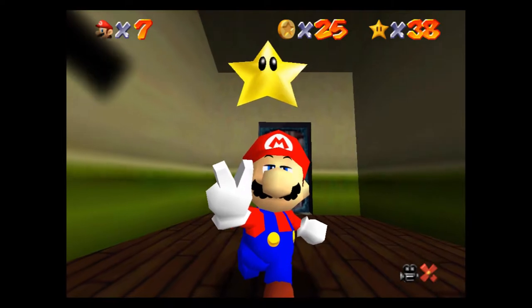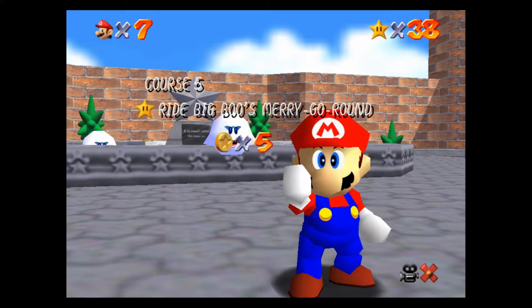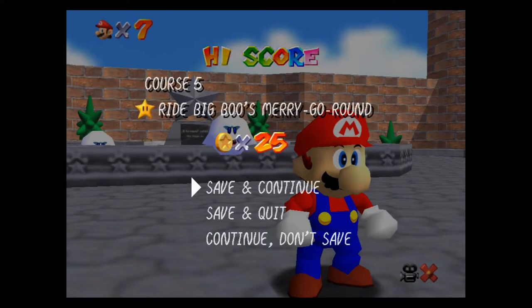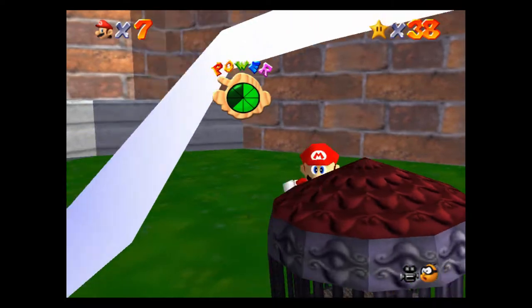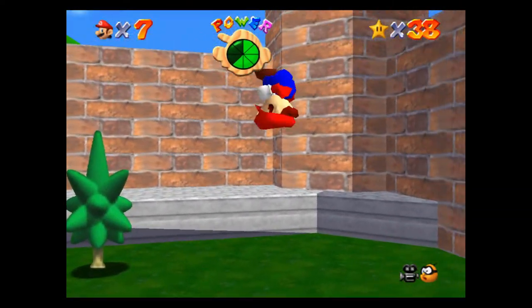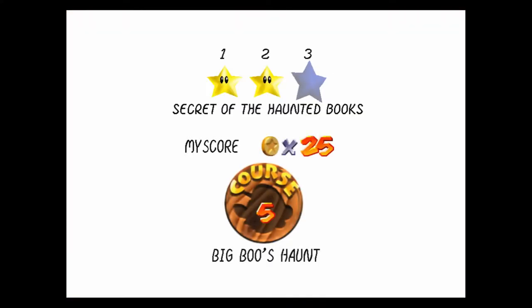All you've got to do is butt-stomp and you'll hit them, grab the coins, grab the star, and we are done. I think that was one of the faster stars too — Ride Big Boo's Merry-Go-Round, not too bad. I thought I was going to miss it and I did — I did a butt-stomp, then jumped up again and went into the level.